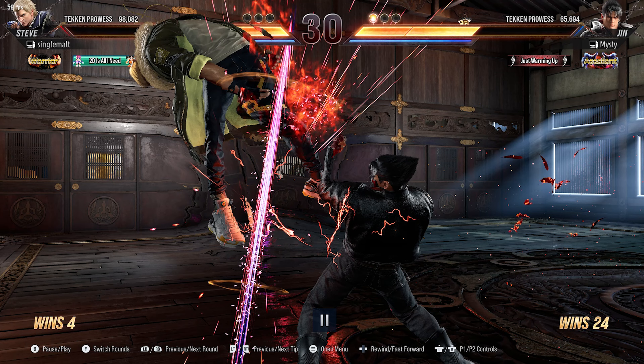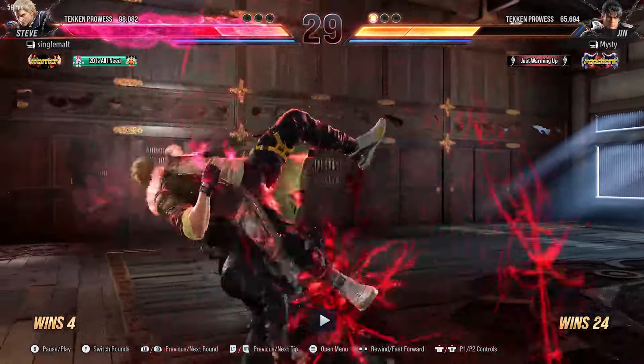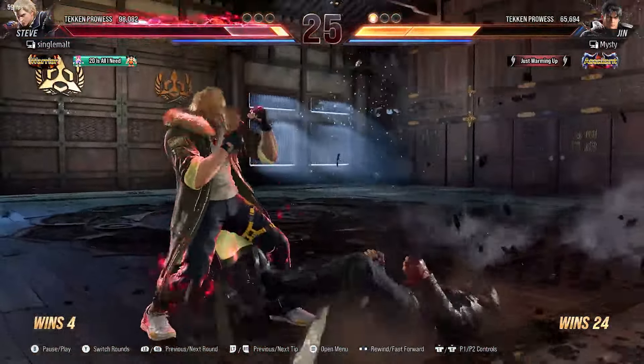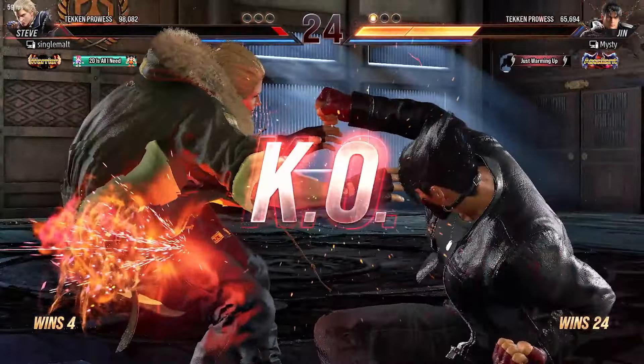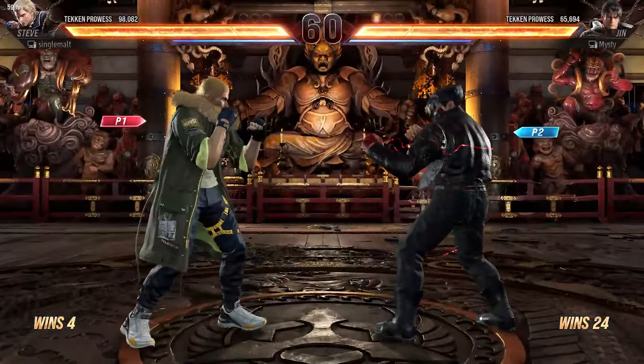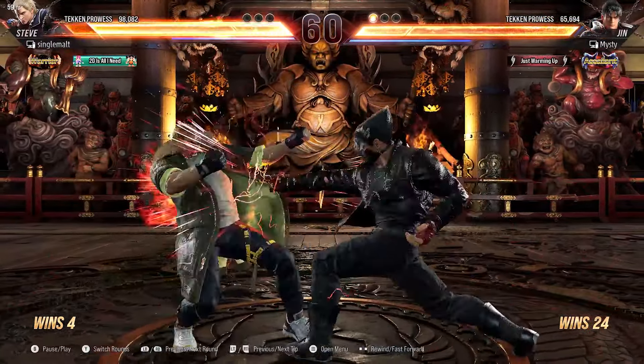I did down-4-2 to check what he would do because it kind of high crushes — it doesn't properly high crush though; I've used it on Reina and her jab for some reason is the only one that hits it. Backdash into back-2-1 — very good round winner. I noticed he did back-1 at the start from the first round, so I did back-1-plus-2 and got a parry — a sabaki parry — and I got 4-0-2 because that's the follow-up.